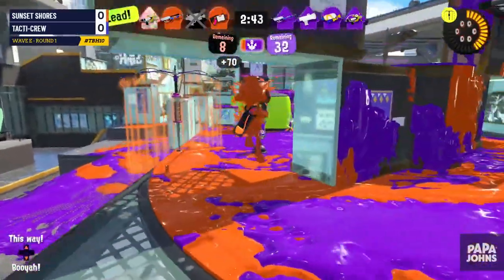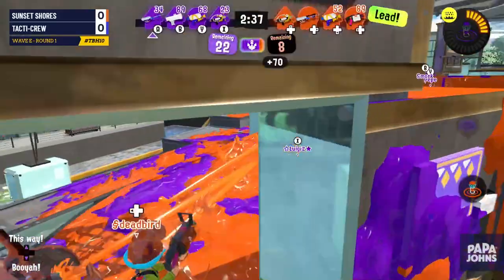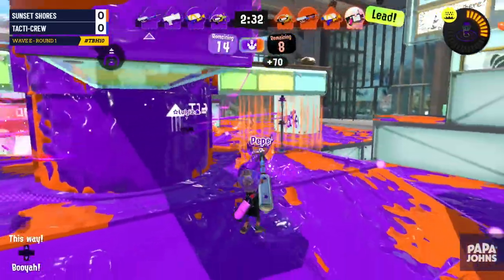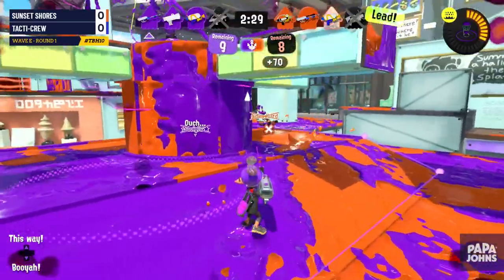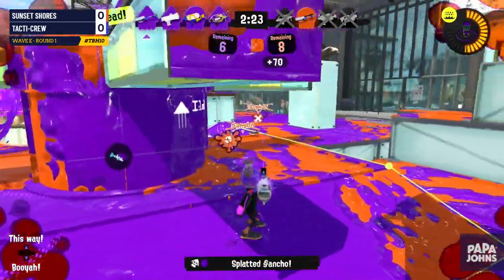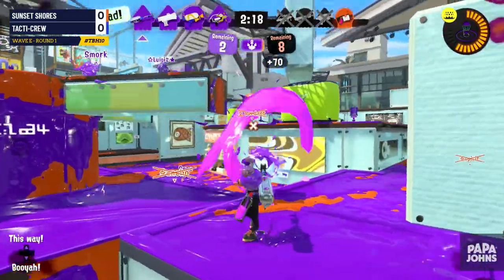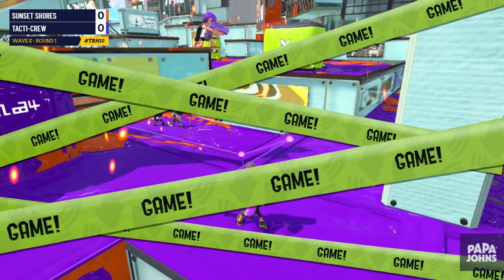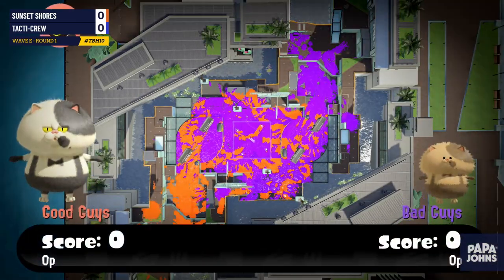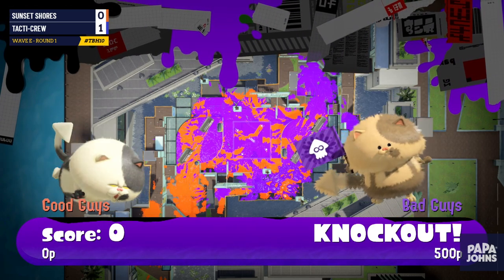Both leaders are down. Tactic Crew is very close to winning — 30 points remaining, and they're closely approaching the lead. Sunset Shores is only just now getting back into it. Tactic Crew managed to get the lead, and the E-Liter gets another critical pick. Just one break in the moment — they needed to get just enough paint down to cause the penalty to go up. Tactic Crew held on and did an amazing job, but Sunset Shores almost won that map in one push.